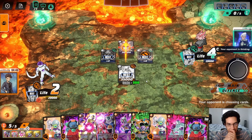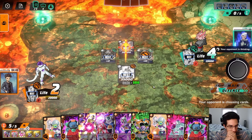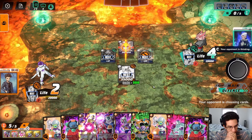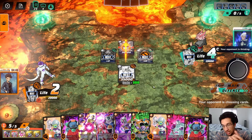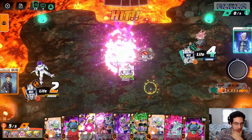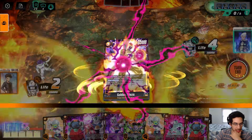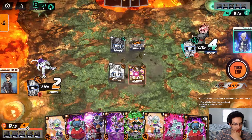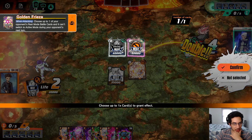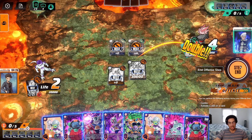We just keep them locked down like this. These Golden Freezas have double attack. I do have two super combos. The opponent could just straight up play another Goku Black next turn — but they don't do it. Now they have to actually defend this Golden Frieza. We go like this and rest this guy — so we're selecting this one so neither of them can attack, and the opponent's taking times-two damage.